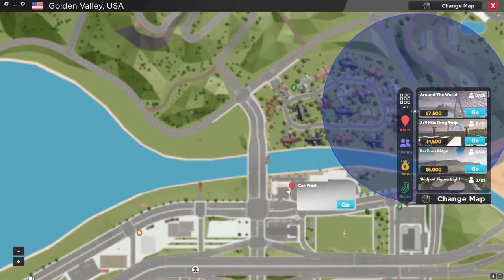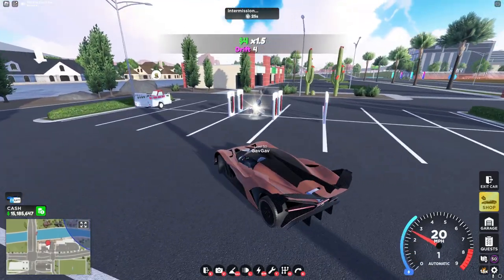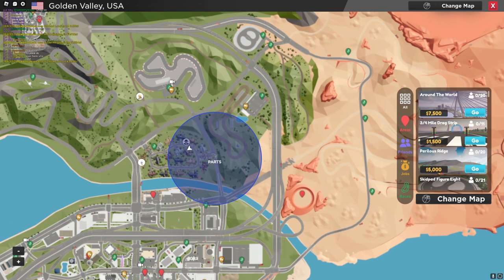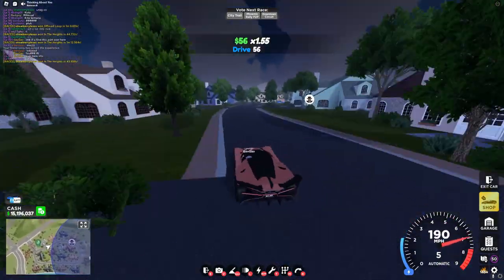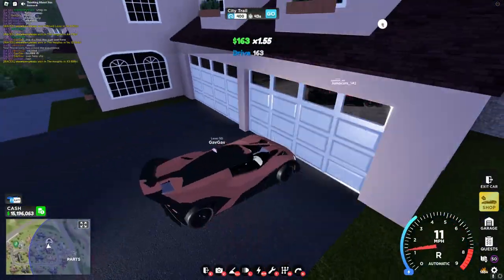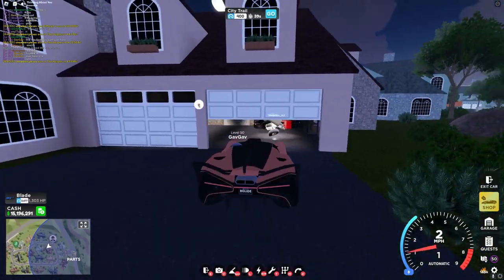For the next part, head over to the car wash. Right in between these chargers, you'll see the second part. For the next part, head over to this race right here - Home Owners Association. You have to get into this garage, which sometimes is glitchy and doesn't open.